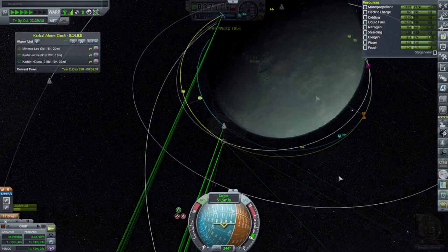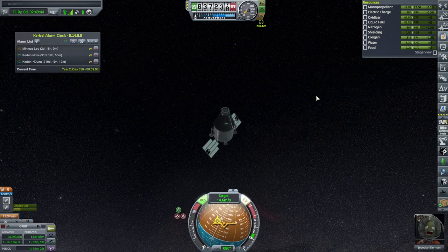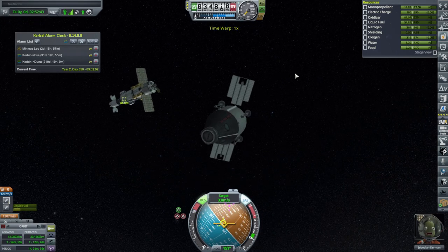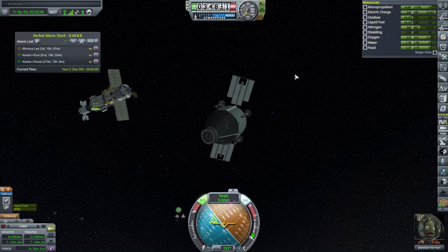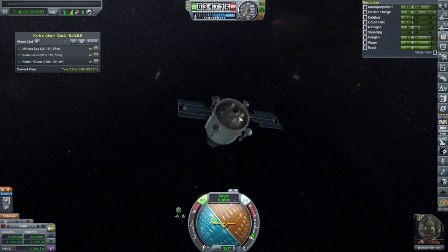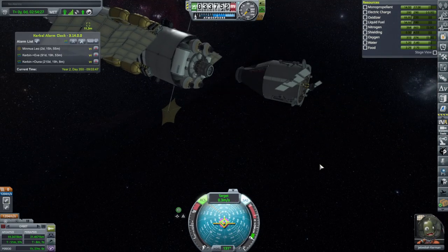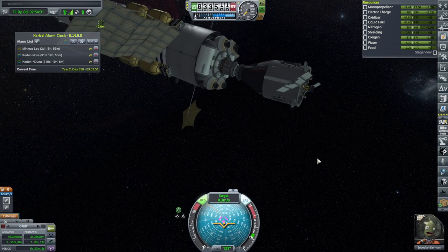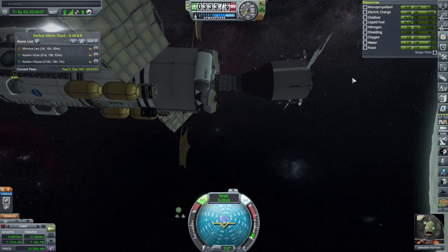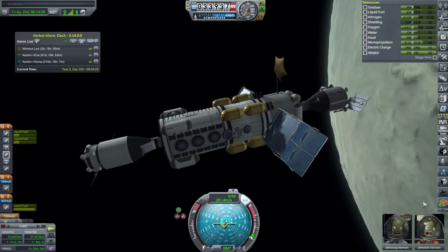It's been a nice lander. The ant engines might still ignite, so trying them anyway — ignition works. We don't need the engines anymore. One ant engine is still on — magnetism docking now. Locked. Transferring Jeb back over to the station — we should have gotten that surface sample contract.